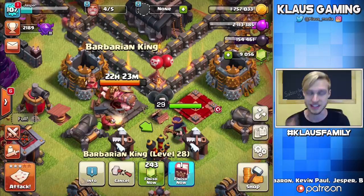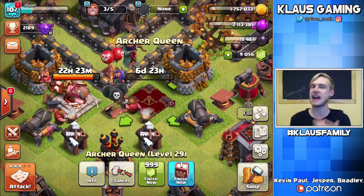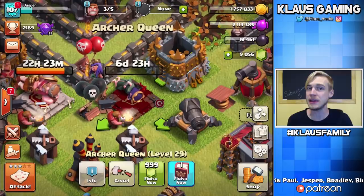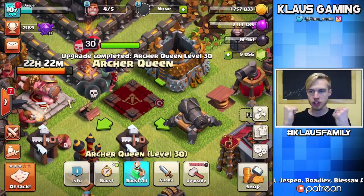Let's go ahead and do this — let's upgrade the queen to level 30. Max queen in three, two, one — bam! Half the work is done. Now without skipping a beat, let's upgrade the queen to level 30 and finish her up. One Book of Heroes going down in three, two, one — bam! Yes! That is a max queen.